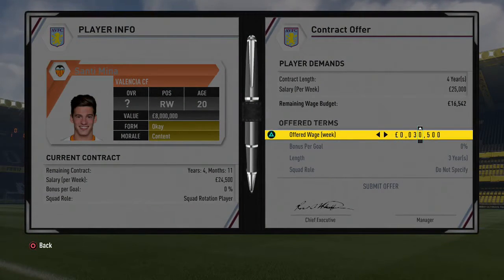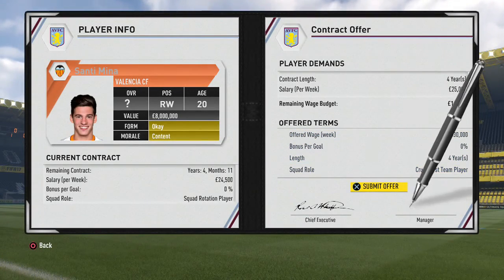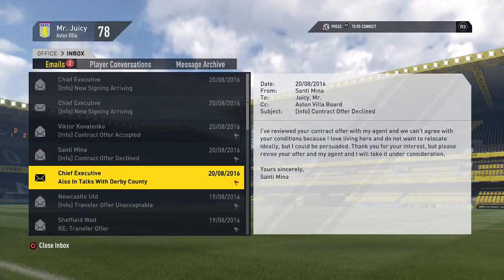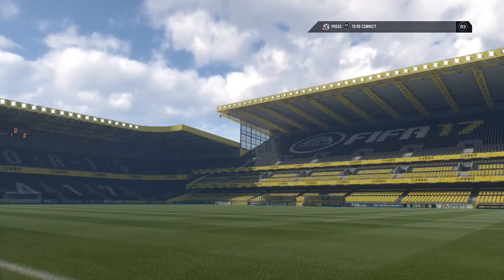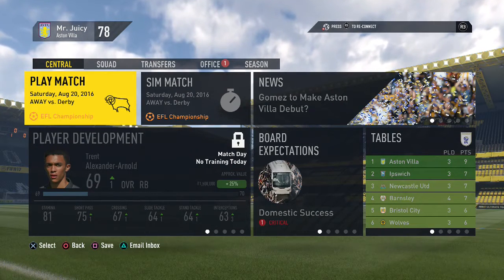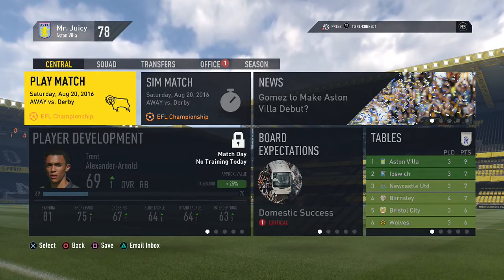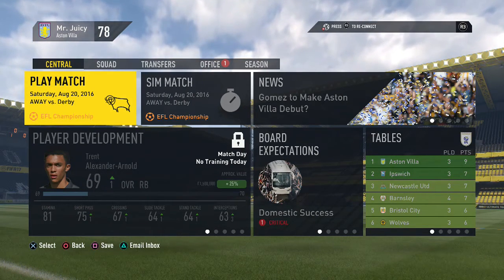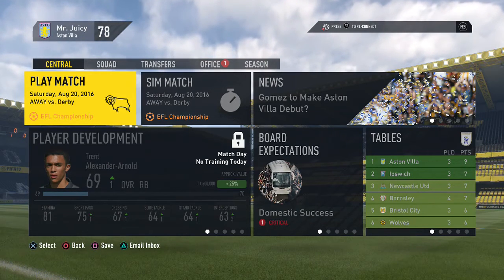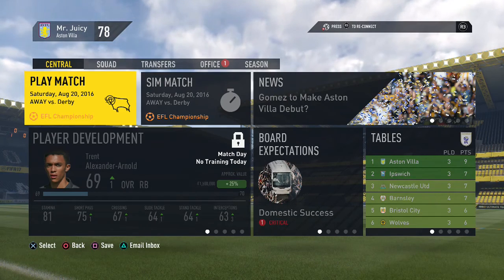Santi Min has declined because he loves living there and wants more wages, so we offer him 30 grand and hopefully he'll accept. I think if we pull off that one, it will be a fantastic transfer window. That's going to be it for this episode of Career Mode. I really hope you enjoyed it - if you did, please hit the like button down below, it's very much appreciated. And if you're new around here, hit that subscribe button to keep up to date with all my latest videos and career modes. Thank you so much for watching. Bye-bye.